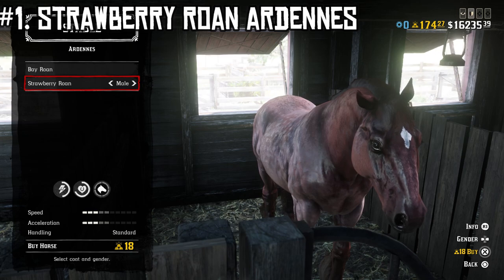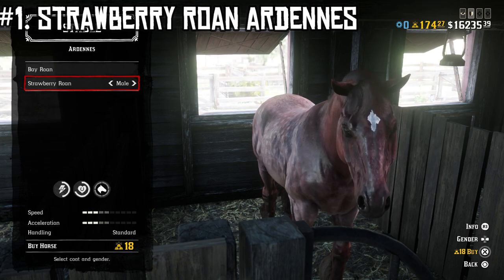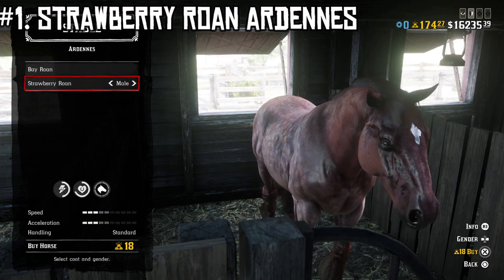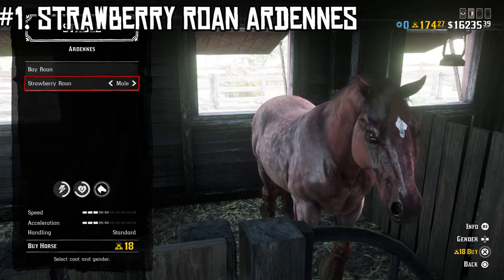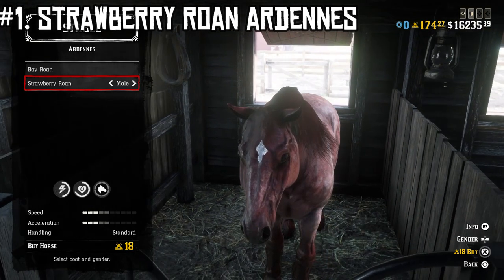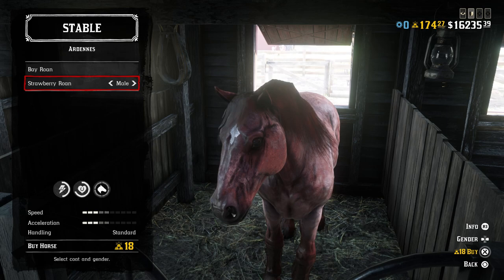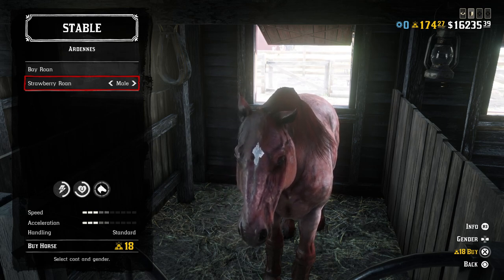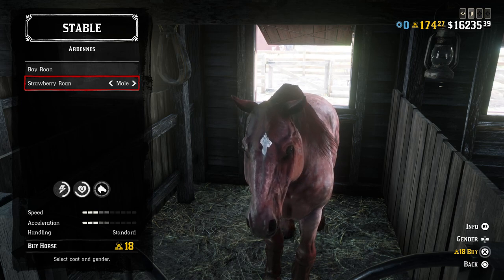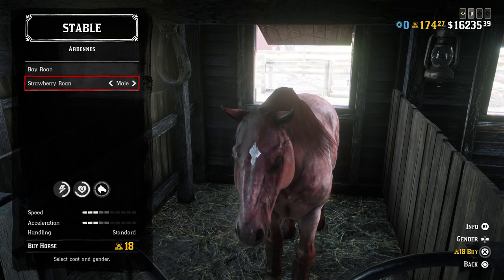The Strawberry Roan Ardenne unlocks at rank 36 so you don't have to be a very high level to get it. It's 18 gold but it is the best war horse for combat and hunting — 99.9% of the time it is not going to buck you off, as long as you've got it well fed, you've been taking care of it, and you're at max affinity. So the full ranking: number five, the Turkoman — I use the Dark Bay but any Turkoman will work. Number four, the Perlino Andalusian. Number three, the Steel Gray Breton, a level 20 bounty hunter horse. Number two, the Silver Clad Ruber, also a level 20 bounty hunter horse. And number one, the Strawberry Roan Ardenne.